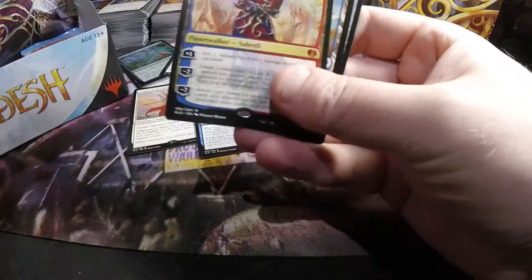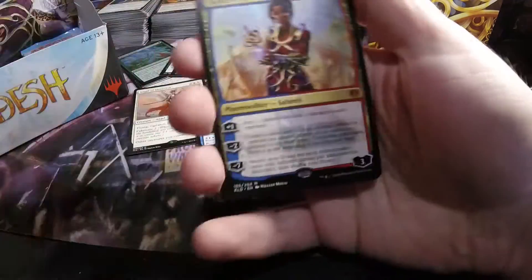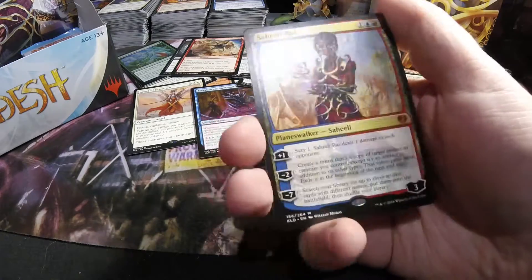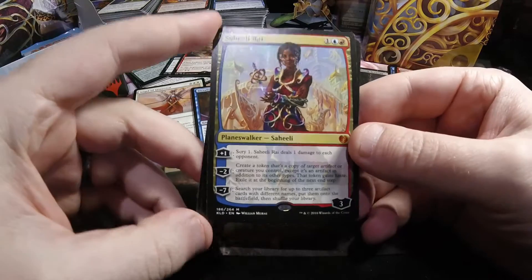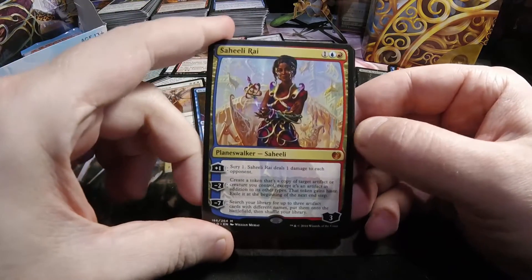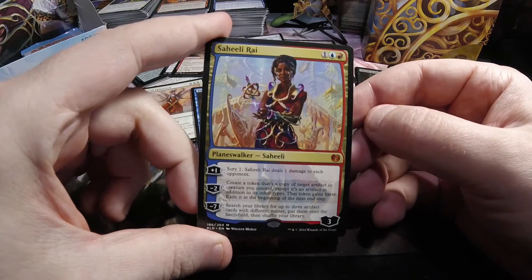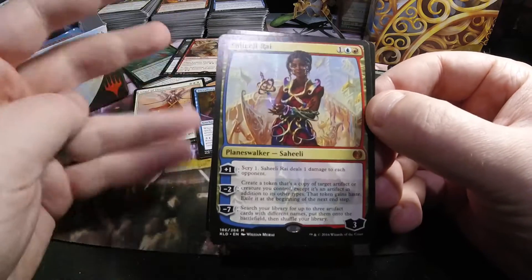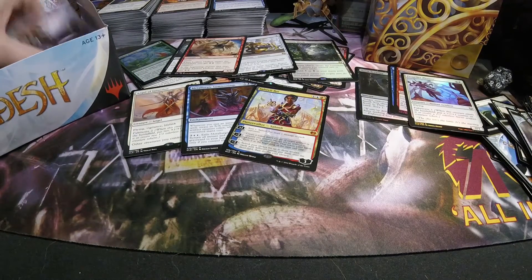And we have another mythic — it's a planeswalker, and it's Saheeli Rai. The questionable planeswalker in many people's minds, but we'll see. I'm sure she's going to see some marginal play. One blue red, comes out at three loyalty. Plus ability: scry one and deal one damage to each opponent. Minus two: create a token that's a copy of a target artifact or creature you control, except it's an artifact in addition to its other types — that token gains haste, and you exile it at the beginning of the next end step. Her ultimate: search library for up to three artifact cards with different names and put them on the battlefield. So that's pretty insanely powerful — the whole tutor up three artifacts and put them straight onto the battlefield.